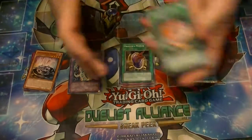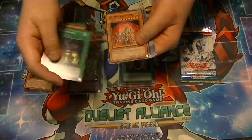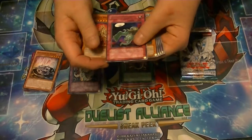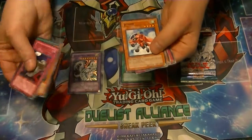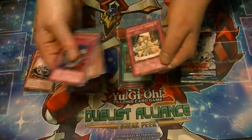Pack number three: we have Fusion Recovery, Doitsu, Desk Kroking, Mechanical Hound. Got a rare — DD Trap Hole. Tadpole, Jetroid, Battery Man C, and Spiritual Earth Art.